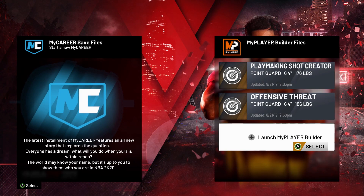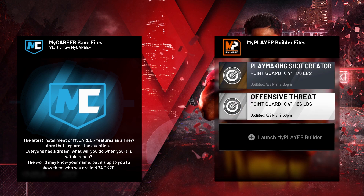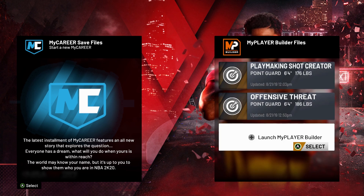Hey, what's up guys? It's your boy Kid Gini and you're back with another video on NBA 2K20. We're playing the demo. I did play around with it yesterday. I tried the playmaking shot creator and offensive threat. Between those two, I believe my playmaking shot creator was much better because I just made like all Hall of Fame badges and when I tested it out, it was pretty good.